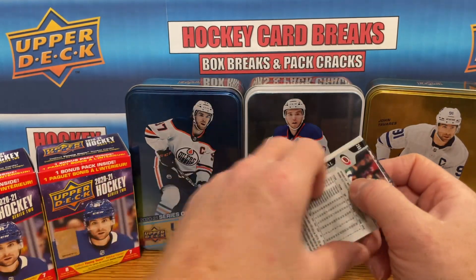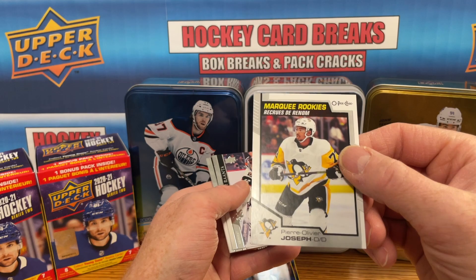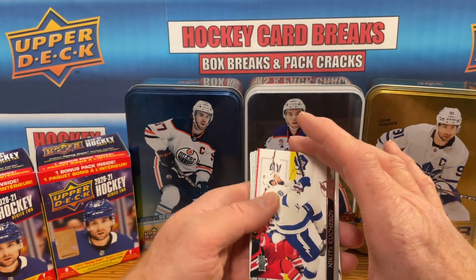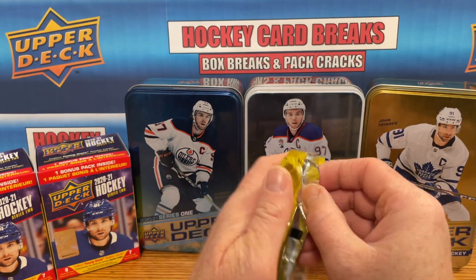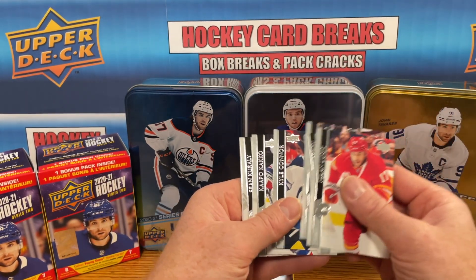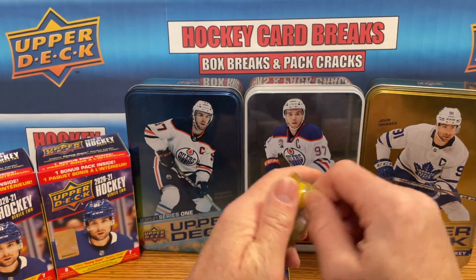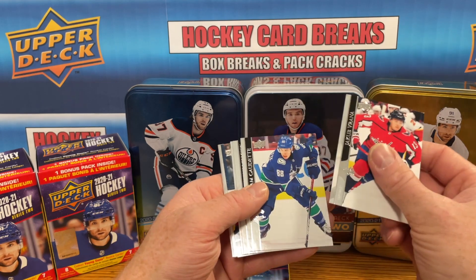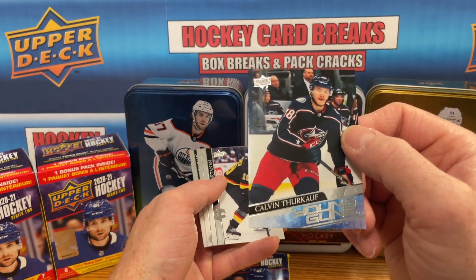Had pretty good luck getting two out of a blaster before, so we'll see. Got a Marquee Rookie for POJ. This is looking like a base pack — few packs left in this blaster break, hoping for one more Young Gun. Back-to-back base packs — it's a bit risky buying retail, but it's all right. Looks like we did get two Young Guns here. Second Young Gun is going to be Calvin Thurkoff, Young Gun for the Blue Jackets. Two packs left so that'll be it for Young Guns.